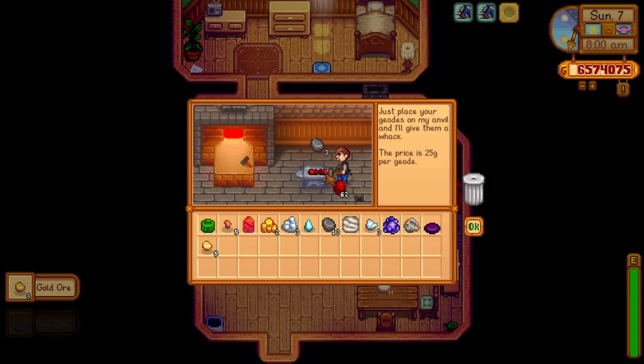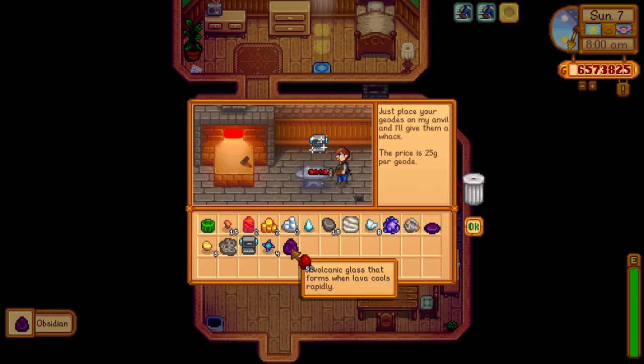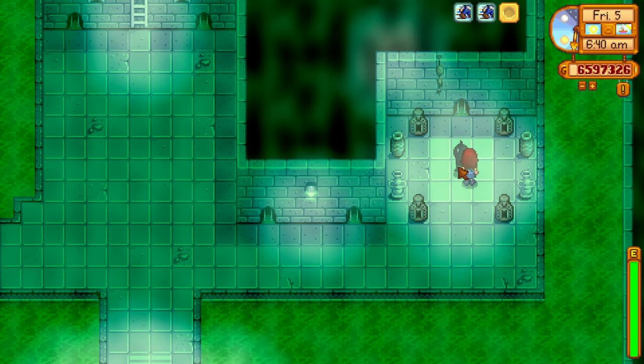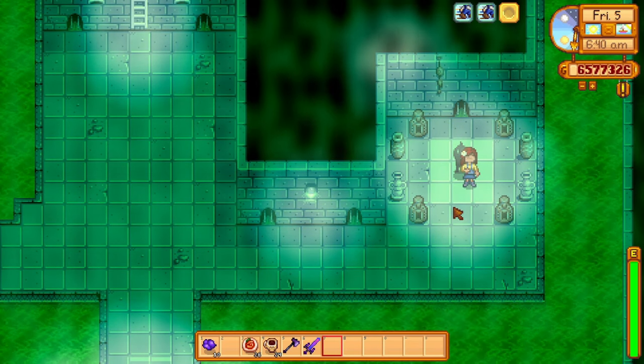There are three very easy to obtain star drops and the rest will take quite a bit of effort, but this one is also pretty easy. All you need to do is donate at least 60 items to the museum. This isn't that difficult because there are a total of 95 items you can donate. Just crack open as many geodes as you can and keep hitting those wormholes whenever you see them. Finding the first 60 items can be done quite quickly. When you have found 60 items, Gunther will give you a key to the sewer, and in the sewer you'll find Krobus. Krobus has some very fun rotating stock but he always has one thing up for sale: a star drop, and it only costs 20,000 gold. As soon as you have some extra gold laying around you should definitely pick up your third star drop.